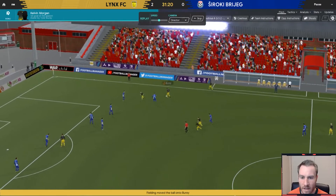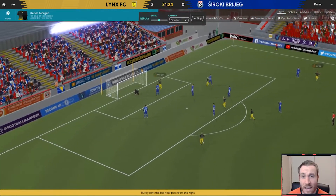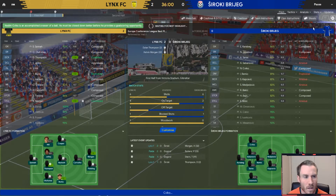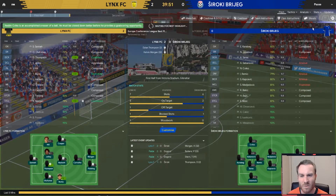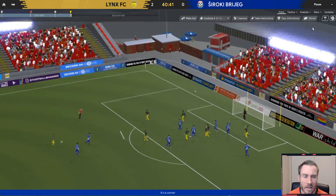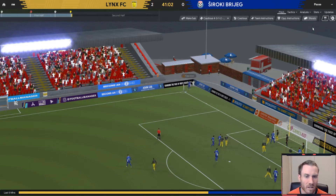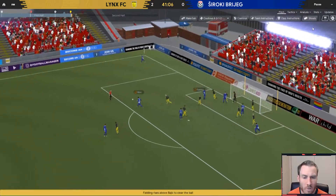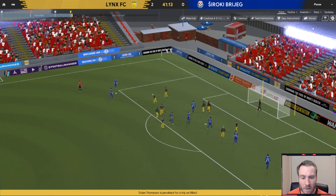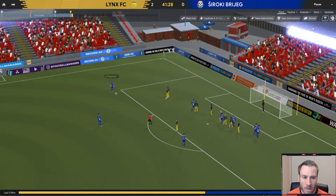Julian Larson decided he was too good for us. We tried to renew the loan for another season — his club said yes, they'd love for you to have him for longer, you've done such a good job with him. Great save by Sané there. But Julian Larson said sorry guys, not my thing, not good enough, don't really want to hang out with you anymore. So we put in a transfer request, that got accepted, but again he decided no thank you, don't really want to play for you. Dim times. But I think we've definitely secured upgrades in terms of the players we've brought in.